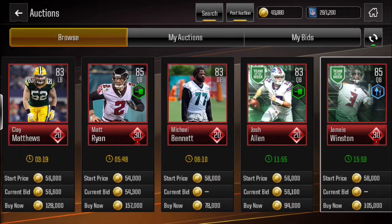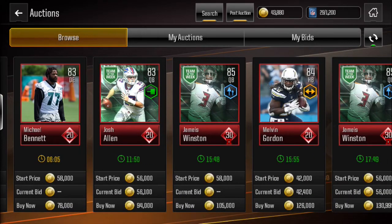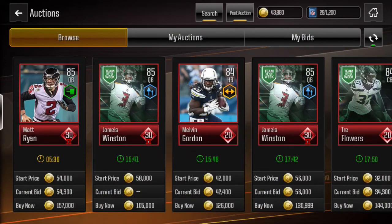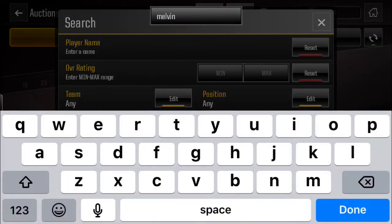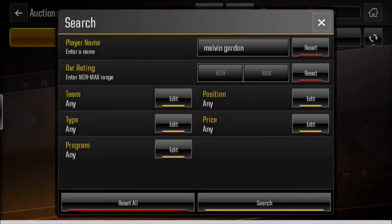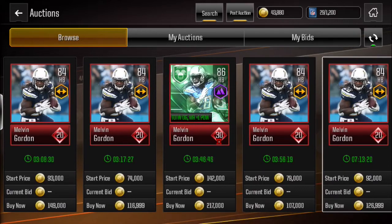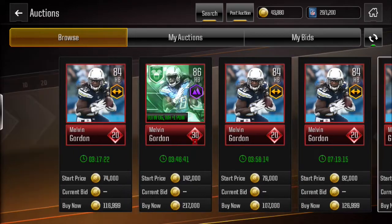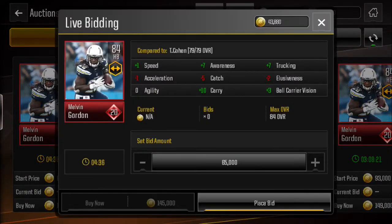Usually to do the filter, I put in like 84 or 83 overalls with around a 100k bid price and find the lowest one. I found this Melvin Gordon 84, looked him up, and found his buy now price — he was like 60k, but his bid was only 40k and nobody had bid on him yet. If you find cards that nobody has bid on, there's a good chance nobody's going to bid till the end if there's like two or three minutes left, so look for those.